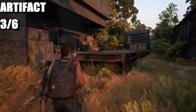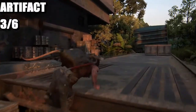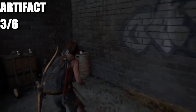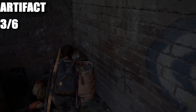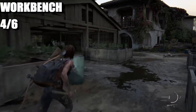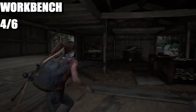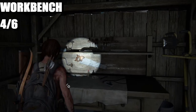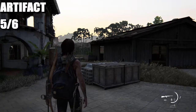When you come up to the compound, head left for the artifact. Once you've entered the compound and taken out the group of people, head over and there's a workbench inside the shed, just right here.